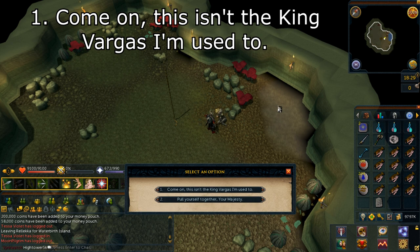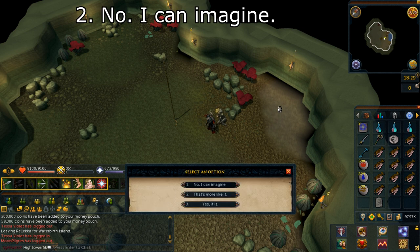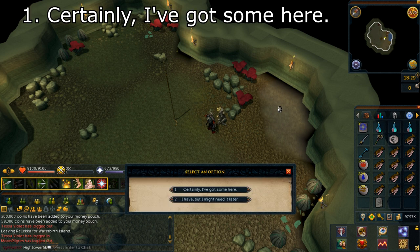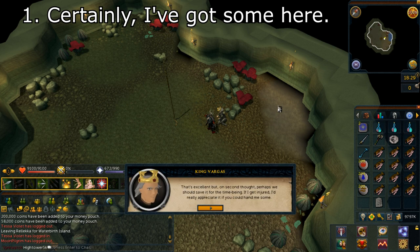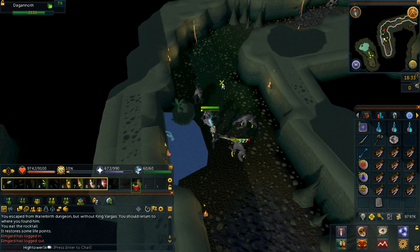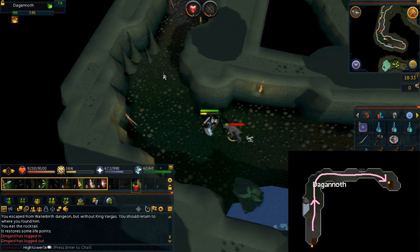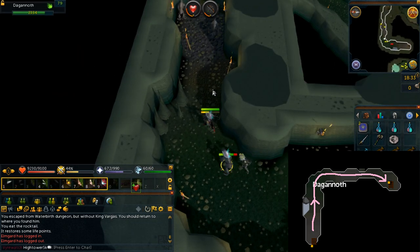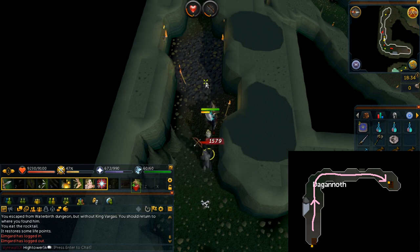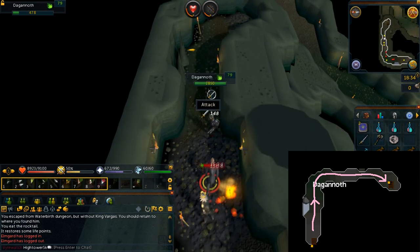Select option number one: come on, this isn't the King Vargas I'm used to. Select option number one: no, I can imagine. Select option number one: certainly, I've got some here. You will then be teleported into a cave system. Walk northeast, leading King Vargas down the path. Do note that if you go too far away from him, you will escape without him and have to start over — you'll be brought back to the surface. King Vargas will move very slowly and while you move, you will be attacked, so activate prayers if appropriate.